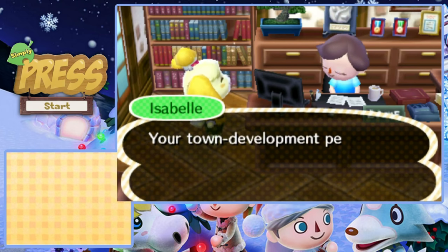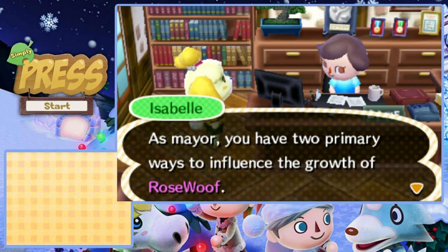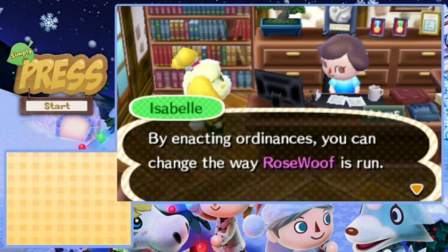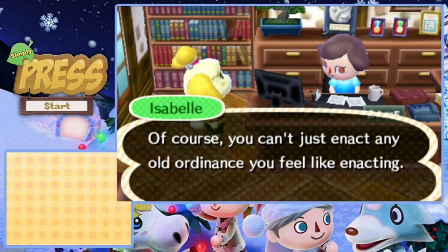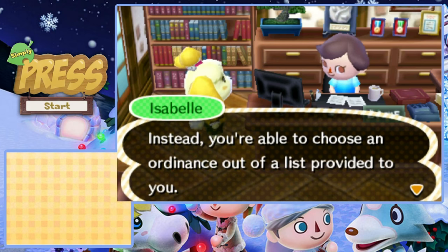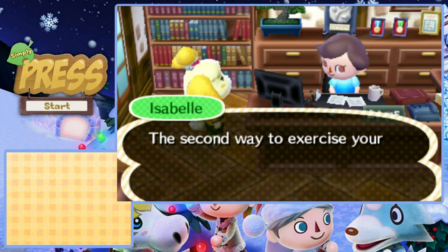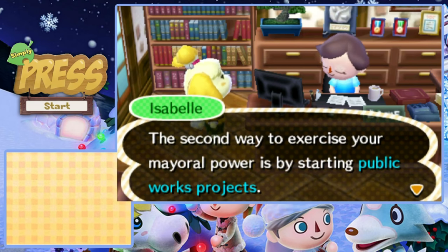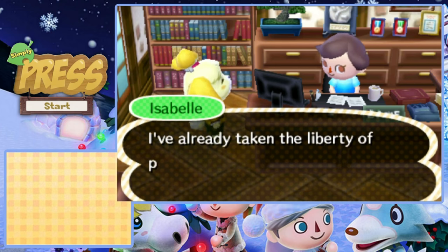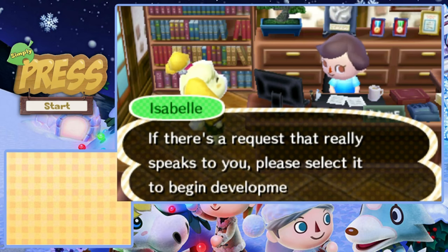Mary Crystal, you came at a great time - your town development permit is here, you can finally get to work. As mayor, you have two primary ways to influence the growth of Rose Wolf: the first is ordinances, which change the way Rose Wolf is run from a list provided to you. The second is public work projects, which add buildings and features to Rose Wolf. I've already put together a list of requests from the town citizens - if there are requests that really speak to you, please select and begin development.